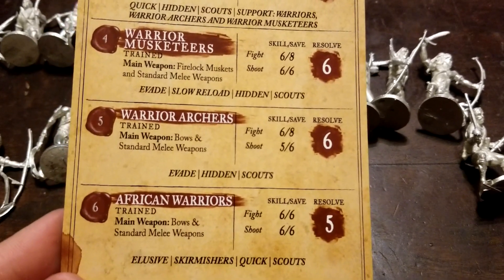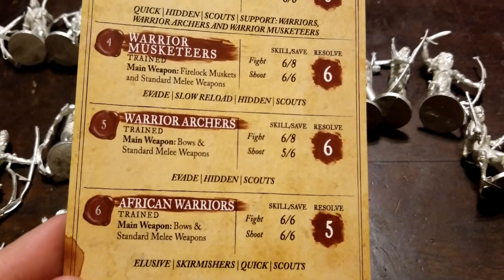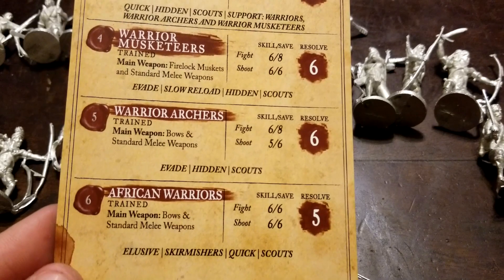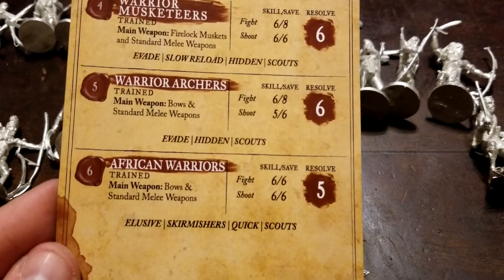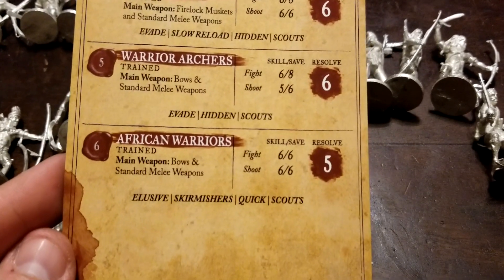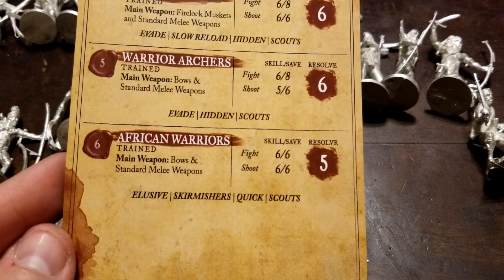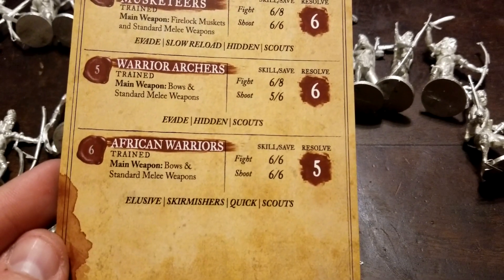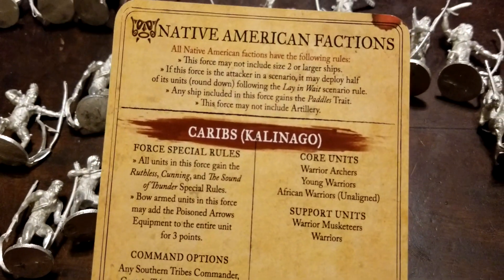Warrior archers have trained bows and standard melee with a better shoot of five, which is great, although average resolve of six. They have evade, hidden, and scout — three special rules, which is pretty cool. African warriors also not bad — trained bows and standard melee, elusive skirmishers, quick, and scouts with a resolve of five. Average all-around skills but with better saves on the stat line. There are definitely some new things available now with some of the expansions.